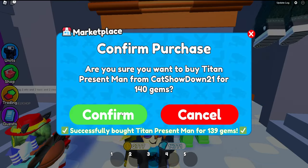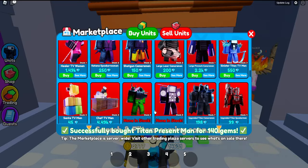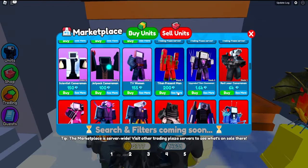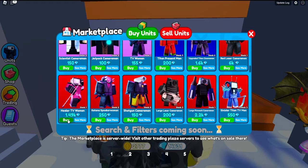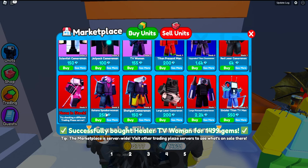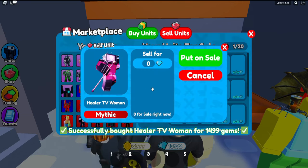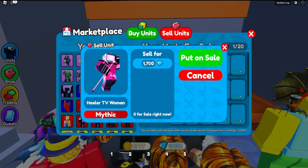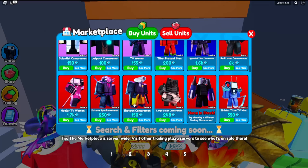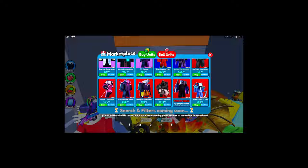While waiting, you can also look for free stuff. I don't see any, but there's a 139 — we're going to gamble and buy that for 140. Also buying a Healer TV Woman for 1.49k, and then we can sell it for 1.7k or 1.8k — I'll do 1.7k to sell it faster so I can move on.